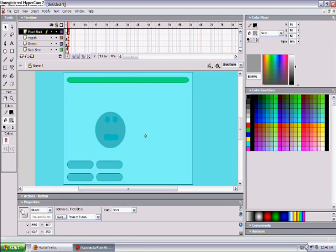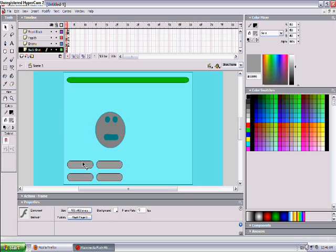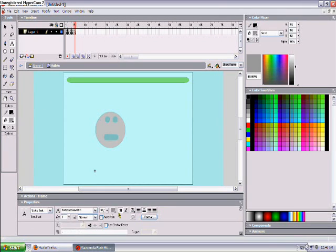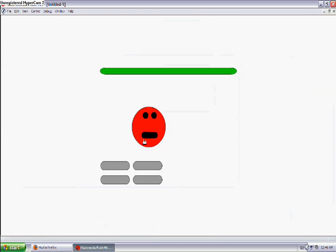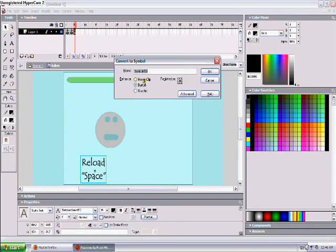And one more thing on this thing right here. I'm just gonna take a little message — reload space. So once I run out of bullets, it says reload space, and I'm just gonna make this beeping movie clip, and I'm gonna reload.